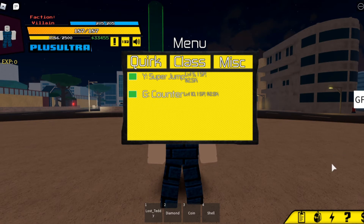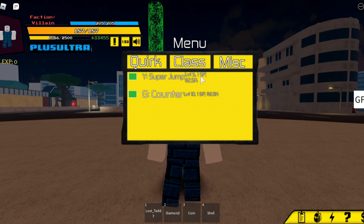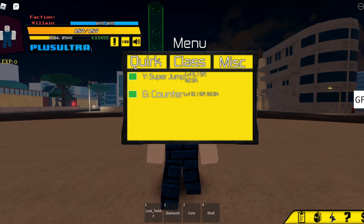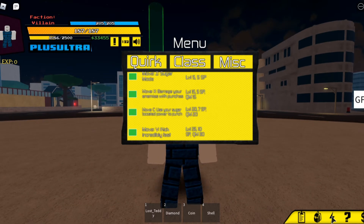Here are the requirements to get these misc abilities. For super jump, you need to be level 5, have one skill point, and 2.5k dollars. For counter, you need to be level 10, one skill point, and 2.5k. Now let's go ahead and do this.